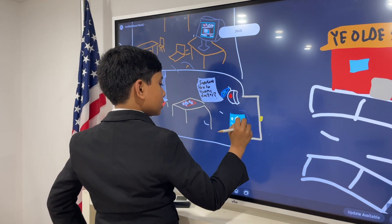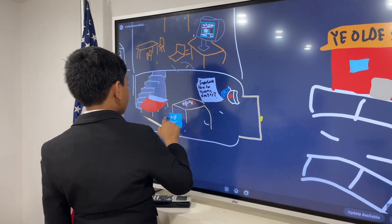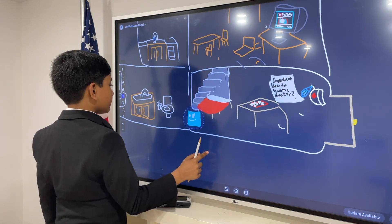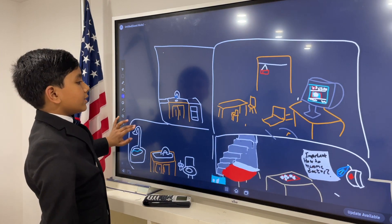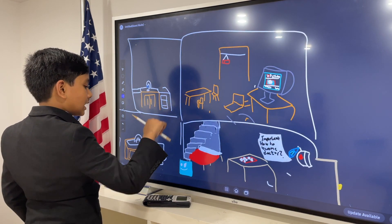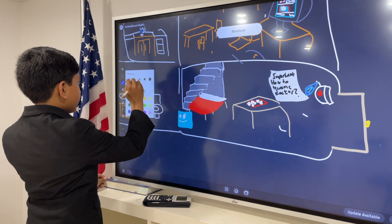I'm just going to move around and look. Looks like there's been a bathroom introduced, along with a kitchen on the second floor, and another room on the second floor. The stairs led to nowhere last time, so I guess it makes sense.